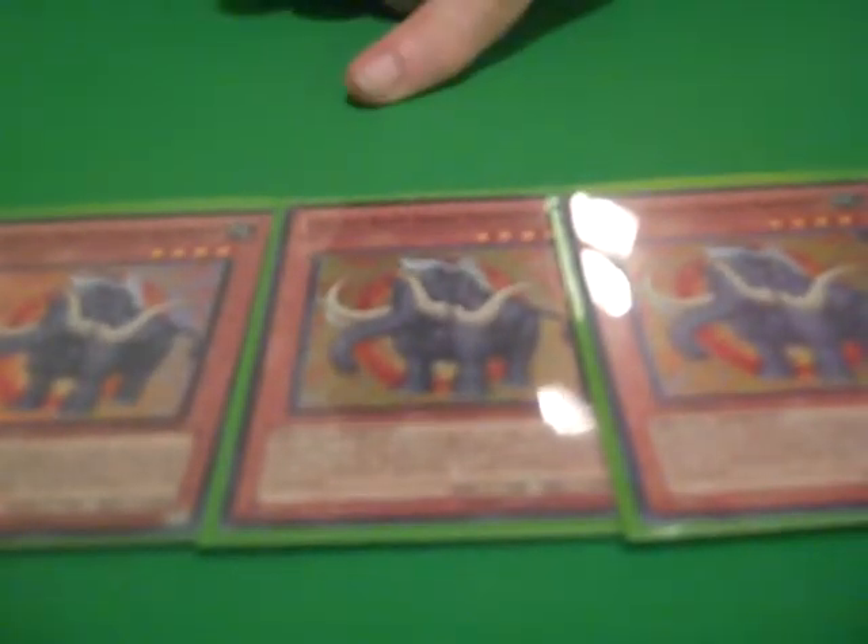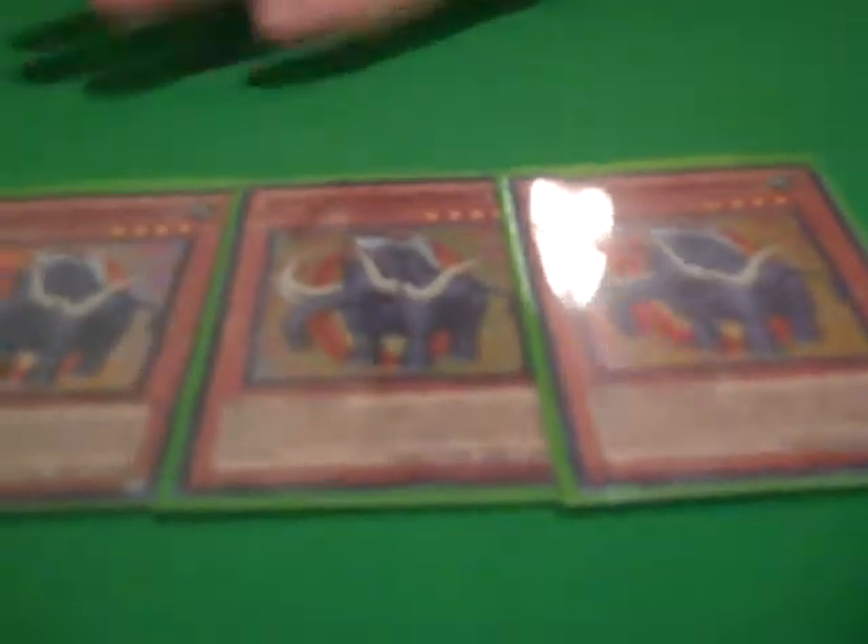We have our guardian of the deck, Amber Mammoth. Any Crystal Beast monster you control that would be selected as an attack target automatically redirects to him, so you have to get through him to get through your Crystal Beasts. That keeps your weaker monsters from getting run over. Also, when each Crystal Beast is destroyed, you can either send it to your spell and trap card zone or to the graveyard.